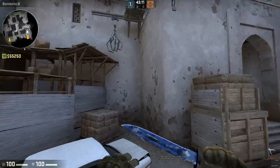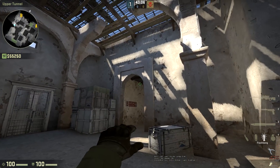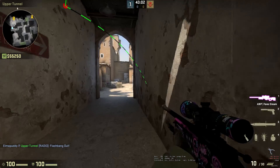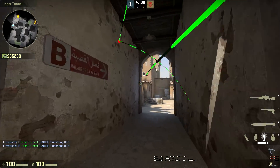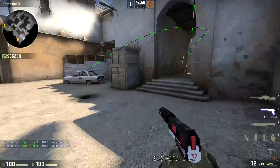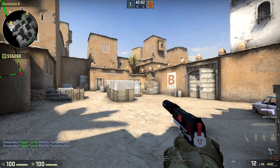Flashes for B tunnels. There's nothing too inventive, again it's similar to the smoke setup. You're just going to throw it off the wall like that and that's going to pop off there. As you're running into site, you can always throw this one here. It's not a bad flash. It's in no danger of blinding you because it's behind that wall, but it can get anyone playing the back kind of site.